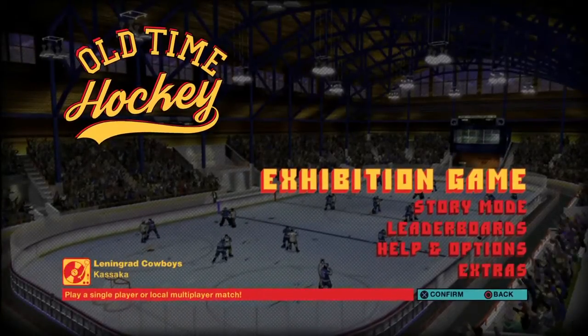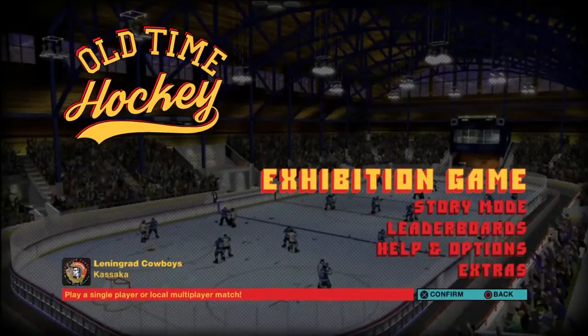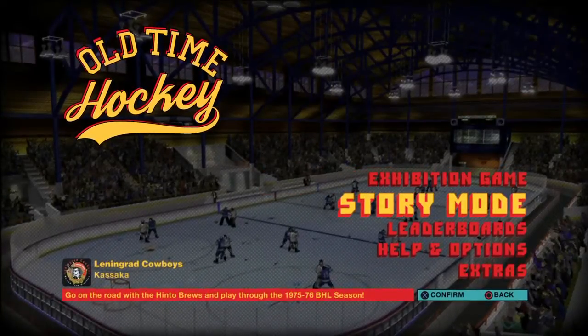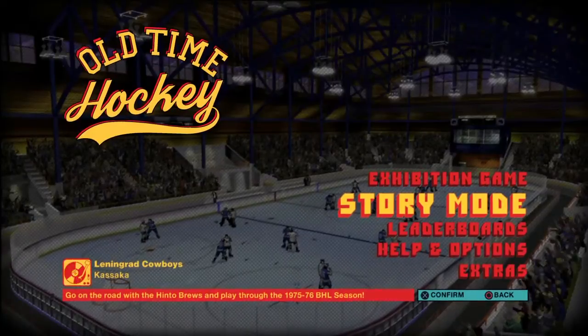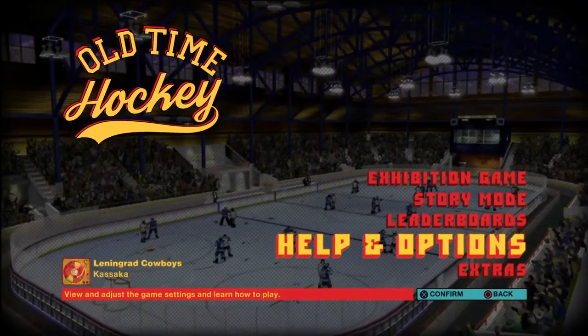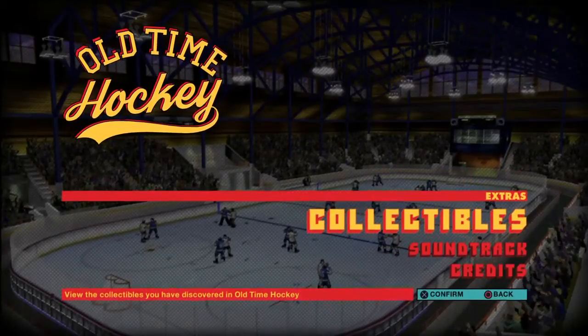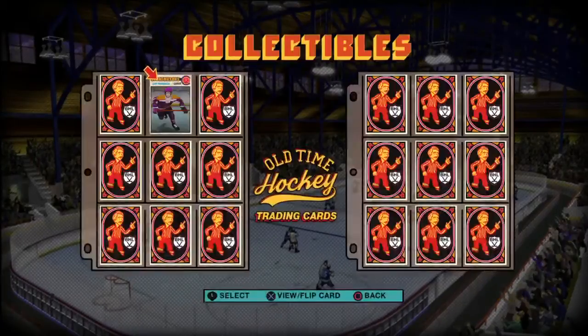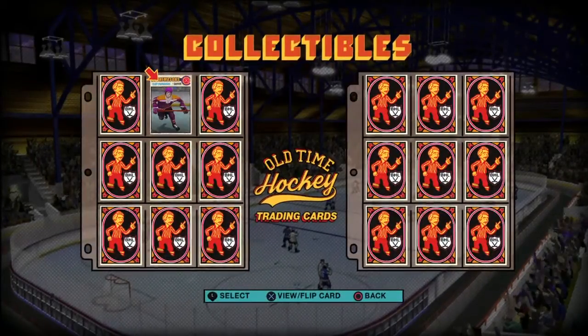Think Slapshot the movie. So you have Exhibition Mode and Story Mode — those are the two modes you can play. There are a couple other things under Help and Options showing you how to play the game, and Extras. What I really like about the Extras is the collectibles — when you do certain things during the game, you unlock hockey cards.